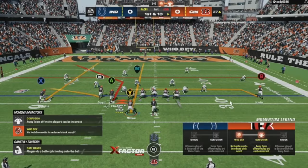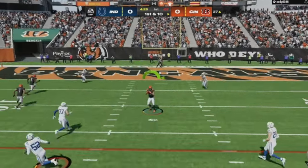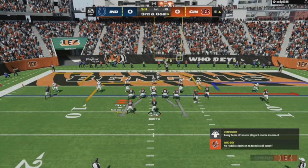I actually changed it to a drag route — both work. Look how open it is in the middle of the field because of the route combo. The hook has to account for the drag coming across from the left, and a lot of times my running back gets wide open in the middle. That happens so much. Here's another route combo I like out of gun box.